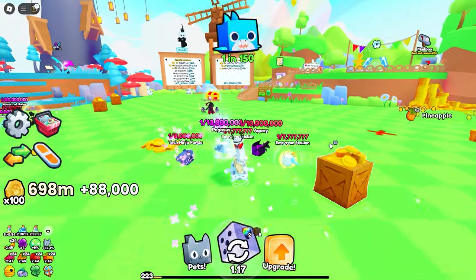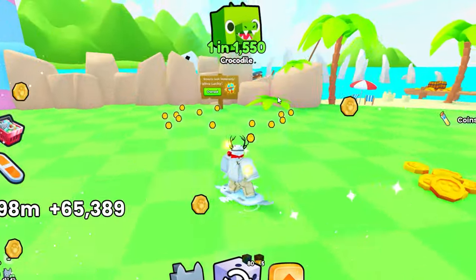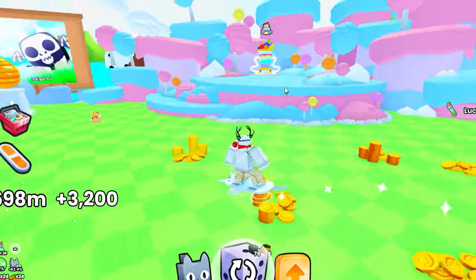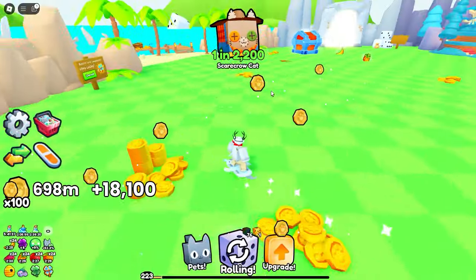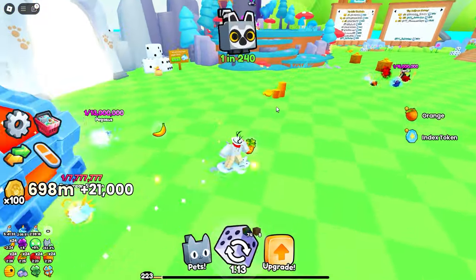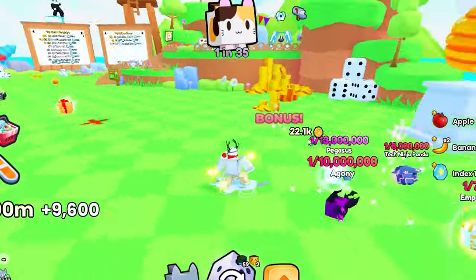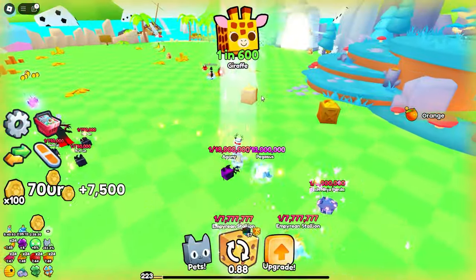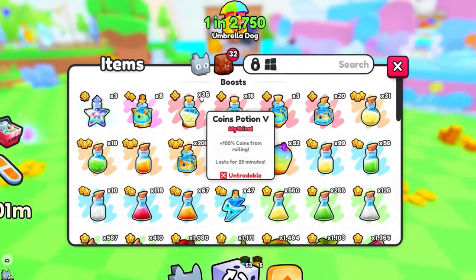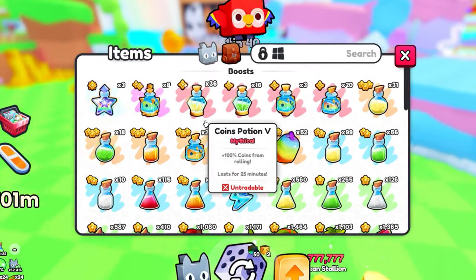Once you buy those upgrades, all you really need to do now is just roll pets. From that last upgrade in the upgrade tree, it's going to give you an index token for every 100 of the same pet you collect. I believe it will actually give you index tokens all the way up to the 100 pets you need. Basically, once you buy those upgrades, you just need to roll your pets. Since the index will collect 100 of the same pet and give you a token for every single one, you definitely want to roll your pets as fast as possible.